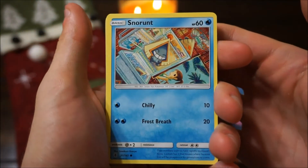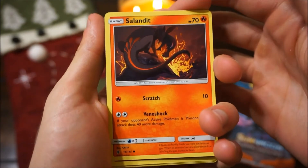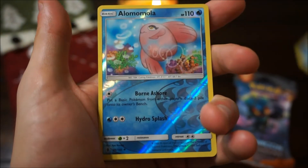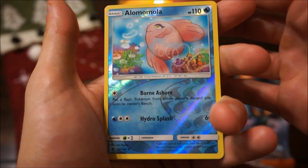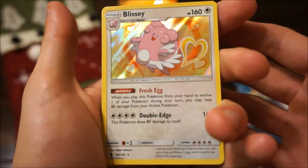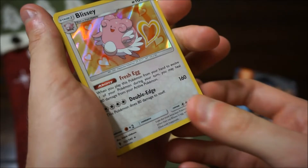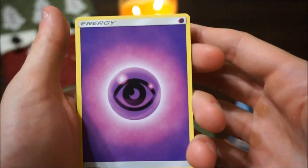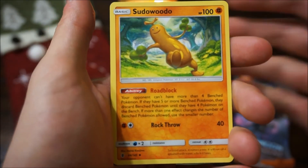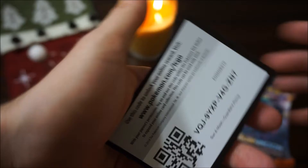We got a Snorlax, a Murkrow, a Celesteela, a Rockruff, a Delibird, an Oricorio, an Oranguru — that's like a tongue twister almost. Ooh, a Blissey Holo — that's sweet, look at that card! That's probably my favorite one we've pulled tonight. We have a Psychic Energy, a Hala Supporter Trainer, a Sudowoodo — I remember you had to cut down that tree in Pokemon Gold — a Mallow Trainer, and a Code Card.